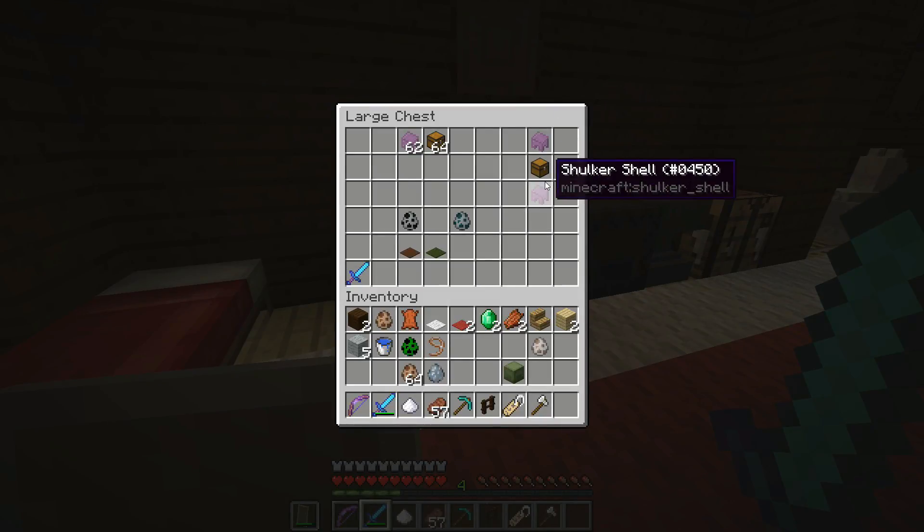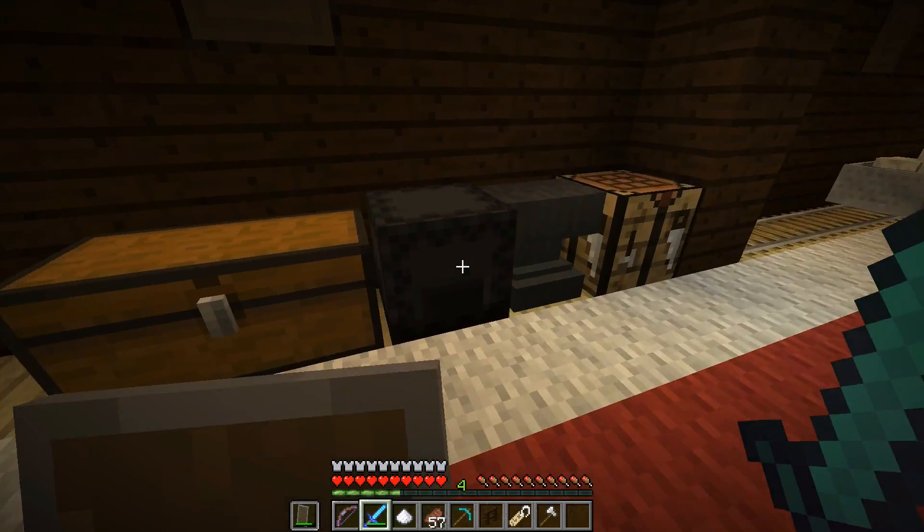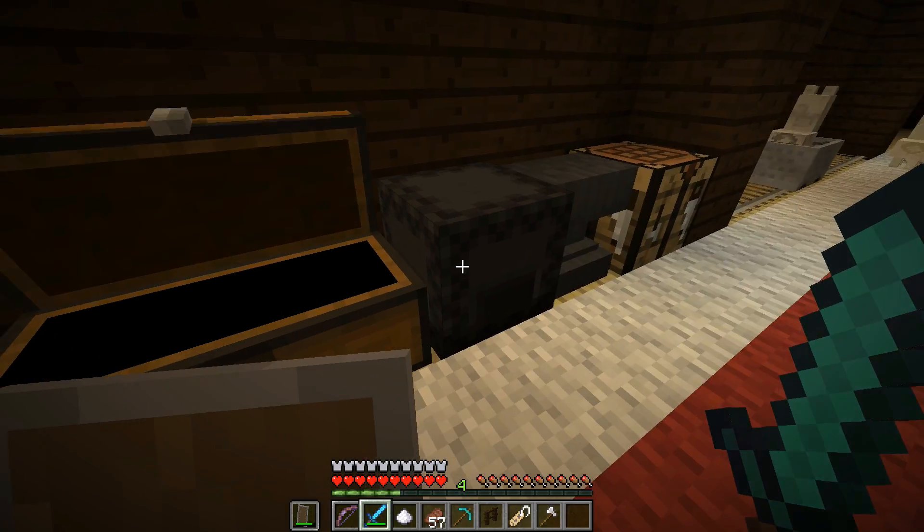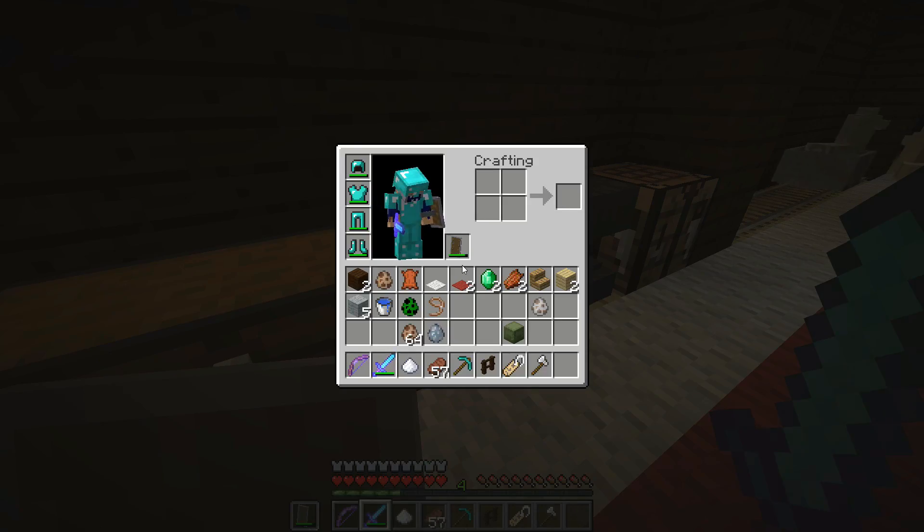They also added a new thing called a shulker box — it's a very interesting item. You can dye them any color you want — black, yellow, all the colors. Really, really awesome.